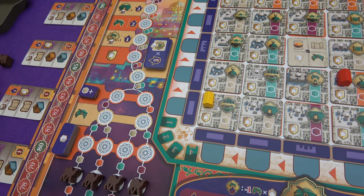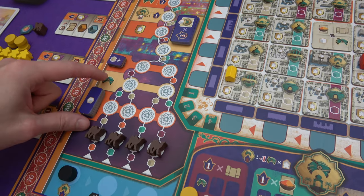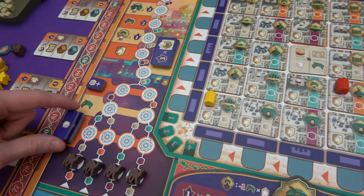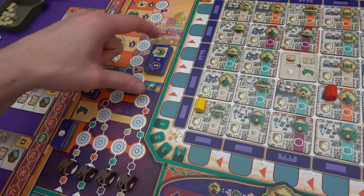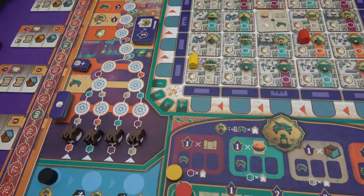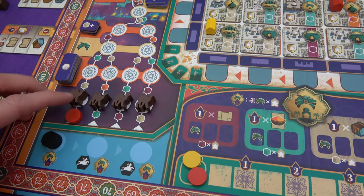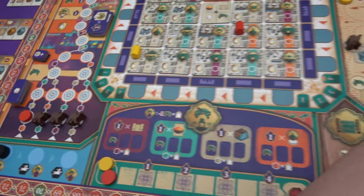Coming to the mosque, you can advance up the mosque track as many times as you can afford. We start out with four different columns that converge into two, then into one finally. They will start rewarding you with bonuses as you get to certain sections — this replaces what a building generates with a white cube that's a wild card, this lets a building generate an additional cube, and this will give you points during scoring. For now I only have an orange cube, so I'm spending it to go up the mosque track. I pay the orange, grab the camel because it's still there, and that's it for me.